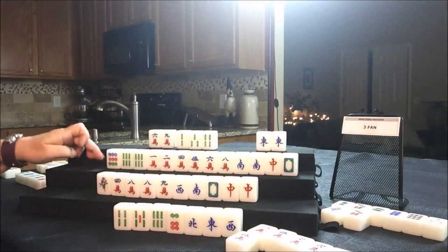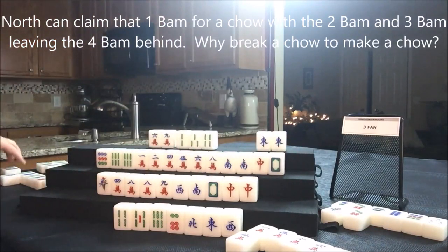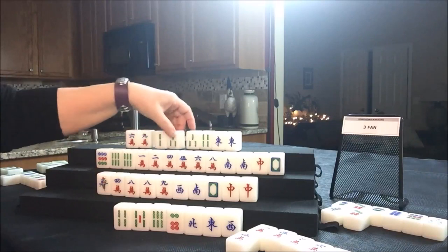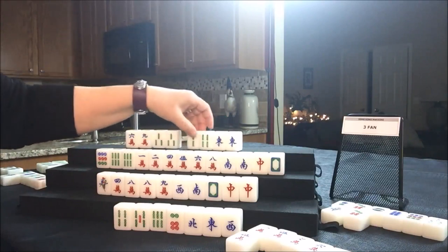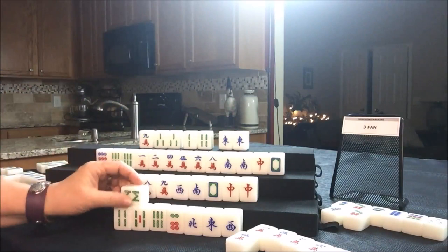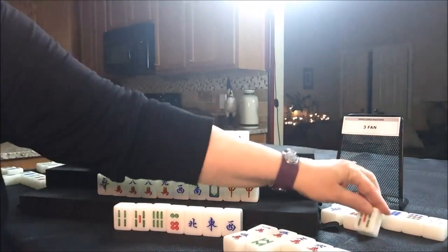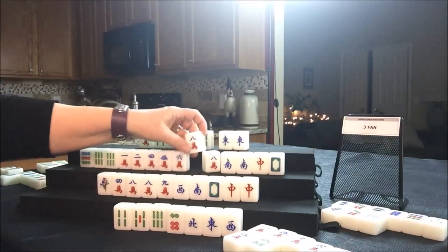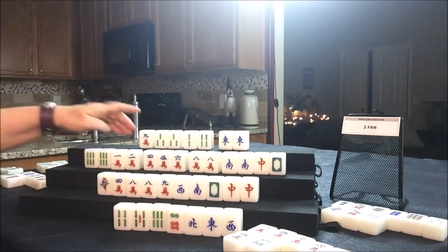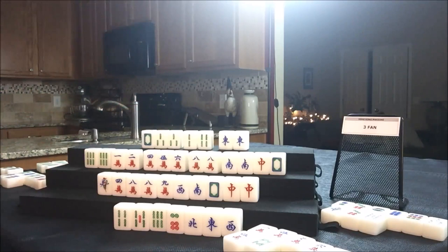Seven dot — discard. Drawing four West — one bam, discard. Drawing for North — three bam, that's a good tile; they can now have potential chow, potential chow. Or a pair could work: chow with two-three and pung the East. Let's throw away the six crack. Drawing four East — eight bam, discard. Nobody can take an eight bam, so drawing for South — five bam, discard. Drawing four West — eight crack, good keeper; they could pung that. Discarding the nine dot and drawing four North — white dragon. Let's discard the nine crack, and they are now cleared to one suit with honors — also called a half flush.